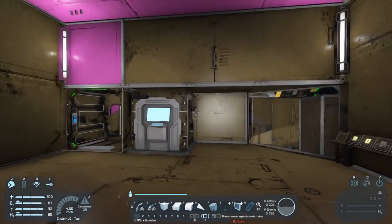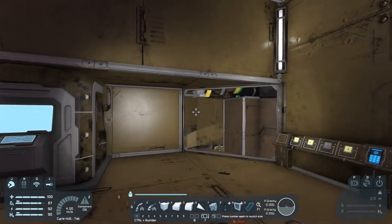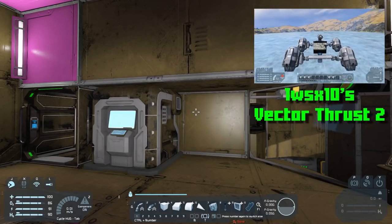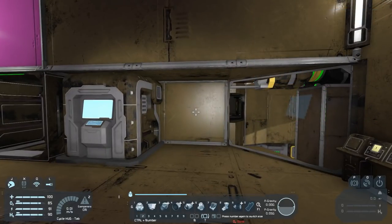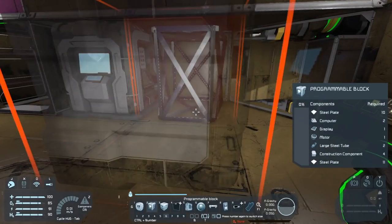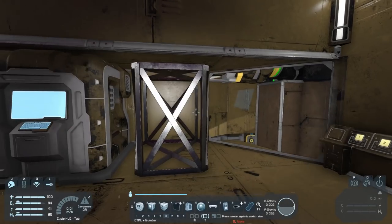We have a potential solution for aligning this ship. Our good friend and community member, the writer of Vector Thrust — one of the most amazing scripts ever written — 1WSX10, has written us a little script. He just kind of threw this together, which is kind of amazing in itself. Maybe it's not amazing, maybe it's not — we haven't tried it yet, but we're going to.